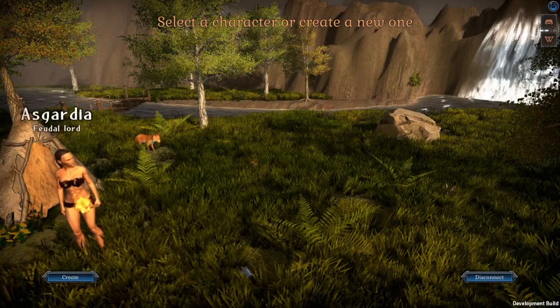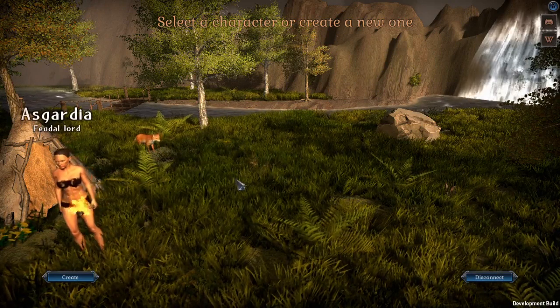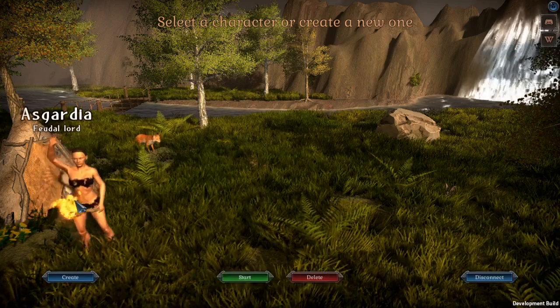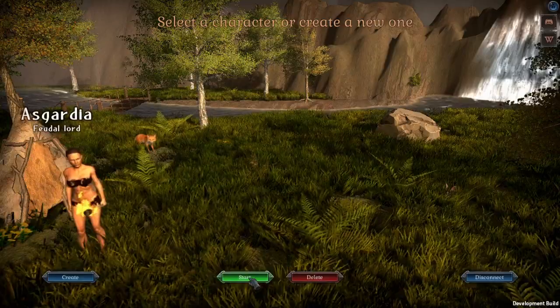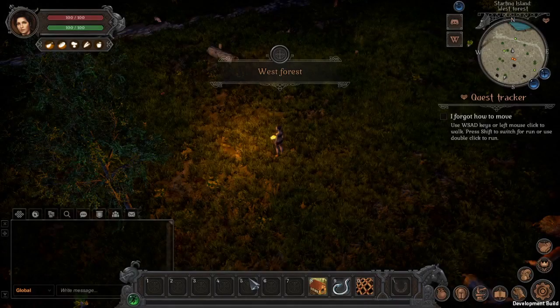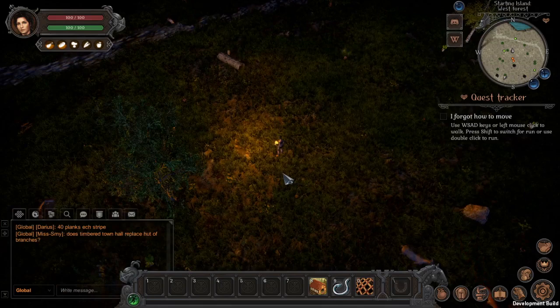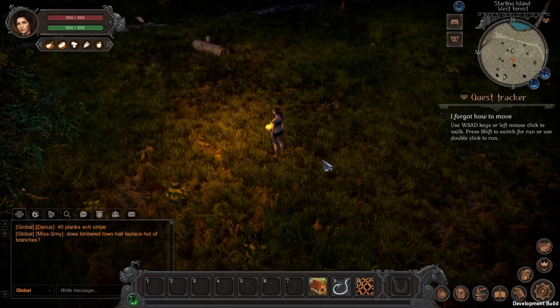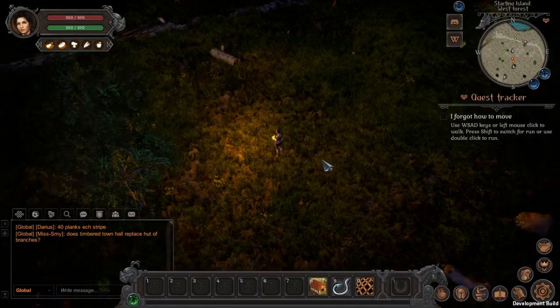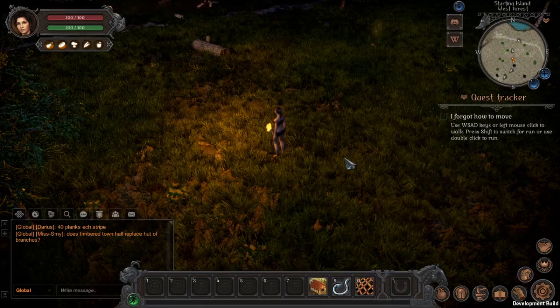The character is created. All future characters will appear on this screen. Let's play with Asgardia — click start and see what happens. I'm in the West Forest, and obviously it's night here. So day/night cycle will be a thing in this game. The first thing I noticed — I can zoom in and zoom out, which is a really nice feature.